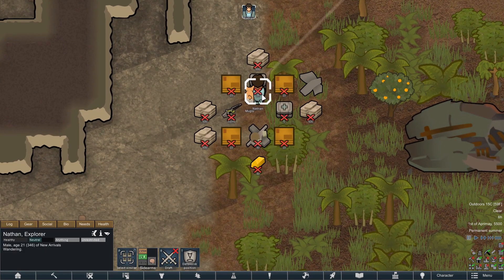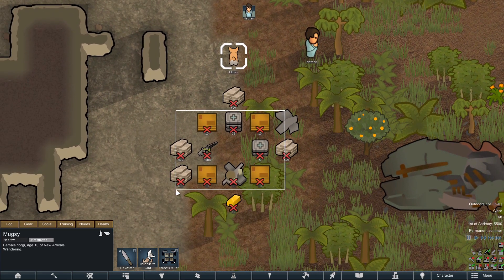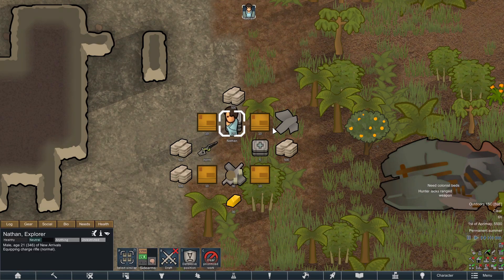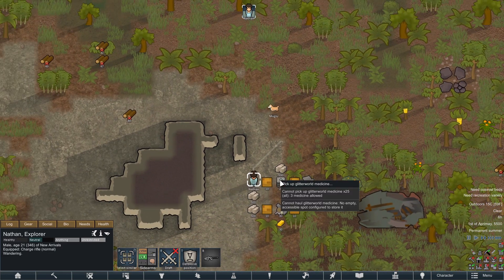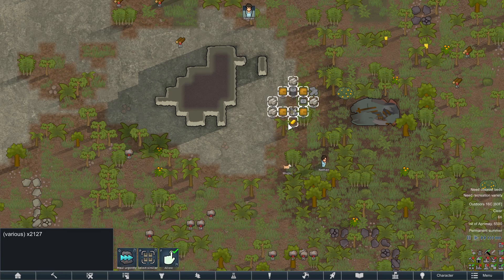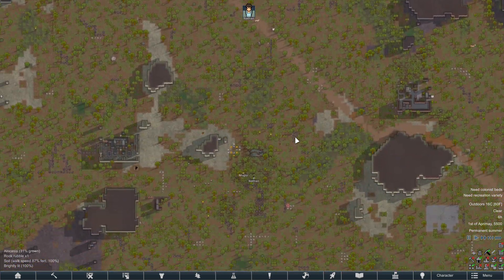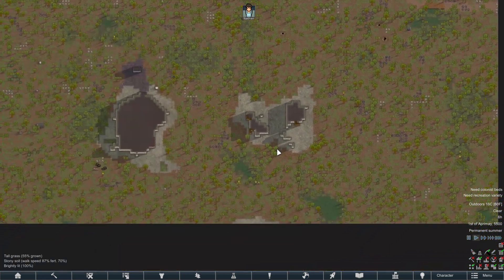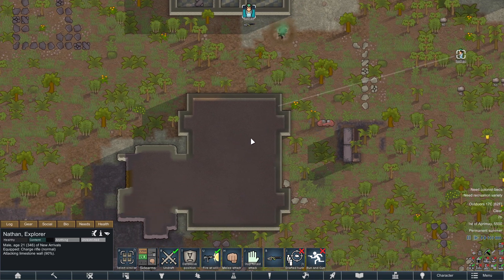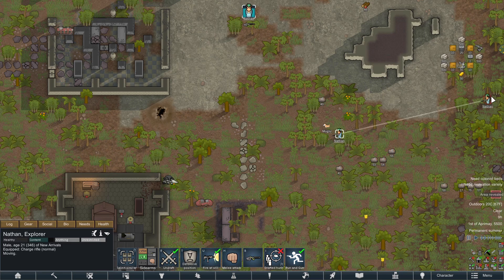Here we are — we have Nathan Explorer and his trusty sidekick, the corgi Mugsy, of course. Pick up your stuff, there we go — trusty charge rifle. We're going to want to pick up a few of them just in case. We'll probably need a pack animal at some point to hold all this stuff. For the main part of this series, we're going to attempt to break into the ancient structure and see what lies within. Mugsy, you better stand back — run, run away!